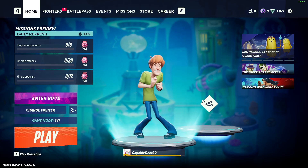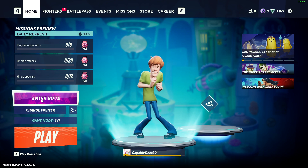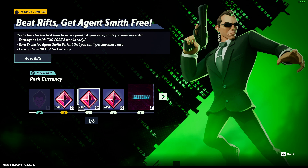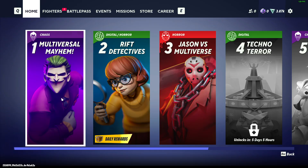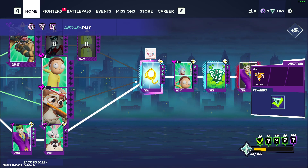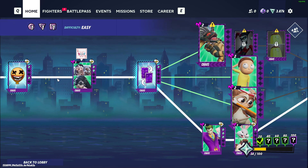You can also get perk currency by entering Rift and completing missions there. As you can see here, every mission will have a different reward — for example, some give character coins, but some will also give perk currency. So yeah, that's pretty much it.